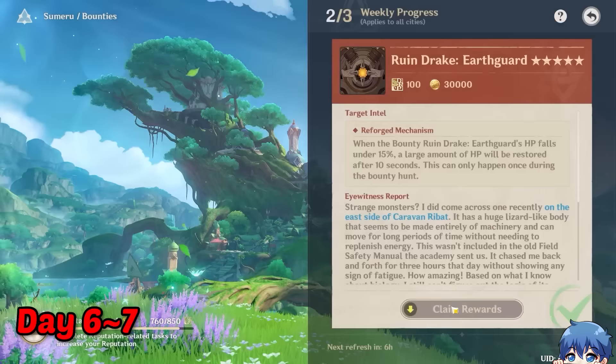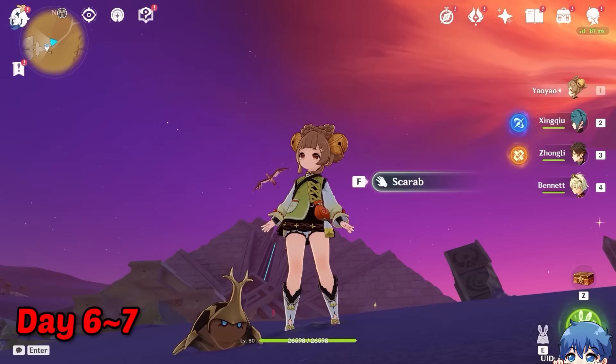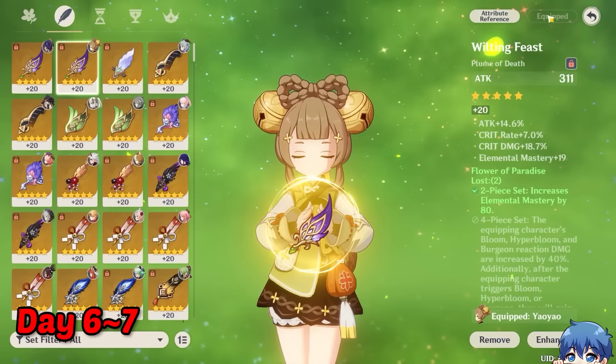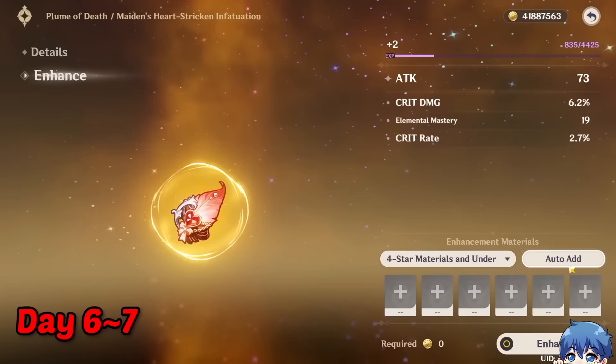After completing the bounties, I actually got to reputation level 10 in Sumeru and finally unlocked our Sumeru glider. With a full week of experience with Yao Yao, I started leveling up some artifacts to start properly building her as a healer. I found a pretty good maiden feather, so I decided to upgrade it, and it turned out pretty good for a maiden feather.